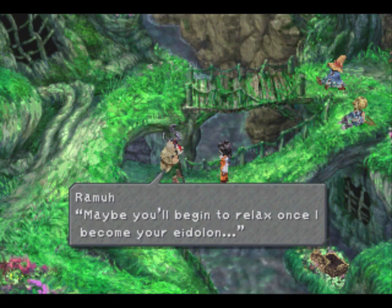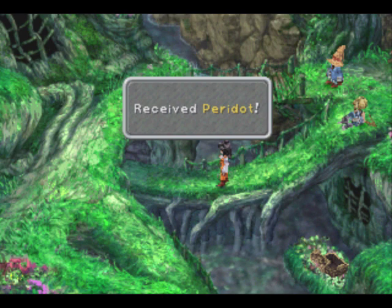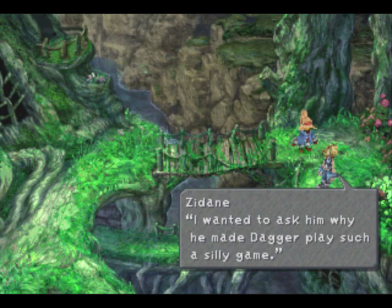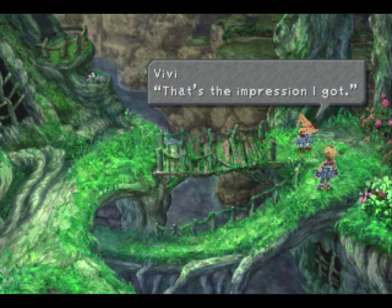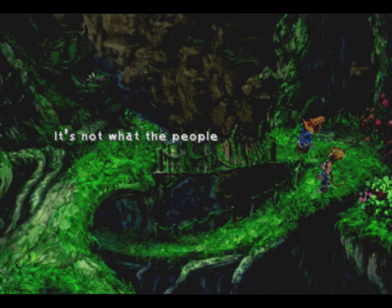Hey, all right! We got our new Eidolon — well, our first Eidolon that we can actually use: Ramuh! In order to learn Ramuh, we have the Peridot — it's a jewel you can equip as an accessory, and you learn the summon, the Eidolon, the same way you'd learn any other ability or spell. Summons are actually pretty good in this game — not as good as in Final Fantasy IV, but still pretty useful. I actually really like them. They work the same as in Final Fantasy IV: you summon them and they deal mass damage. Too bad we can't fight large groups of enemies like in Final Fantasy IV, which is what made them more useful there.